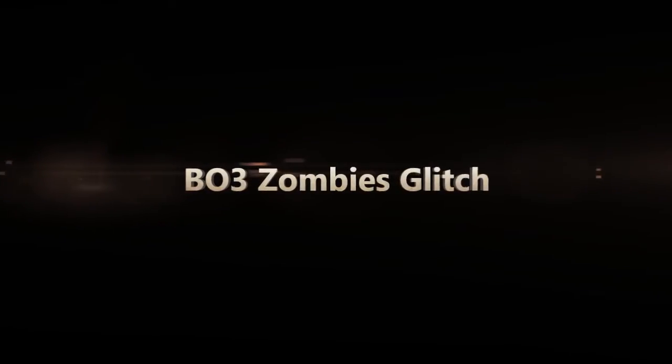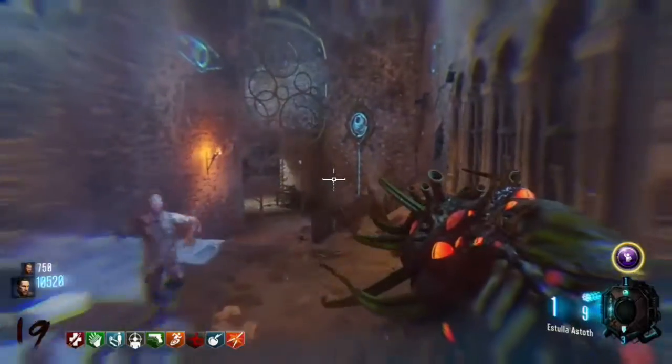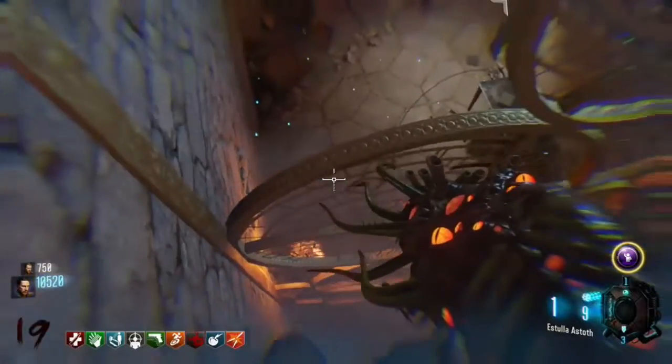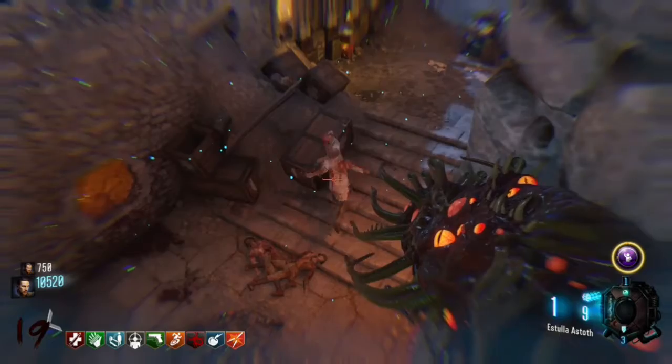Today I'm here with the Black Ops 3 zombie glitch on Revelations. It's a solo or co-op pileup, whichever you want to do. You just want to come anywhere, jump, lean against the wall, hit this barrier while it's on low gravity, rise and drop.